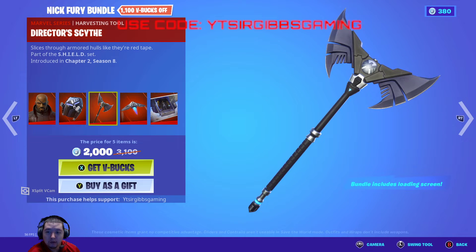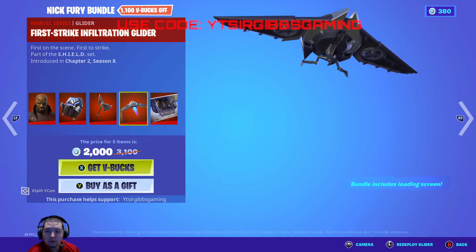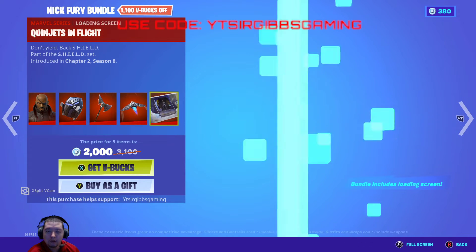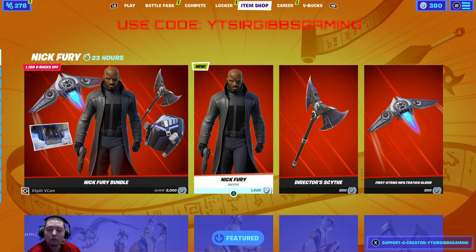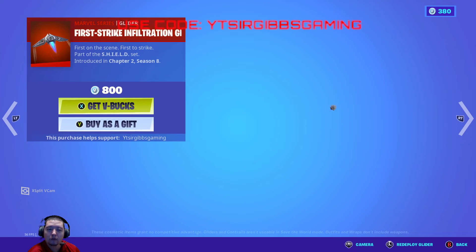The pickaxe looks pretty cool. I like swinging that thing around too — it's not too bad looking, it's pretty chill. The loading screen's not too bad either. So it's 2,000 V-Bucks for the bundle and it comes 1,100 V-Bucks off. If you just want to buy the skin it's 1,500 V-Bucks, pickaxe 800 V-Bucks, glider 800 V-Bucks.